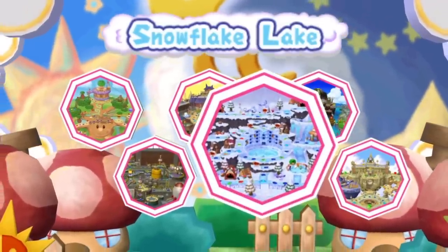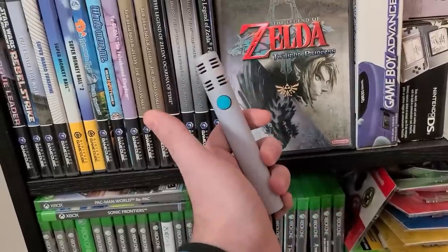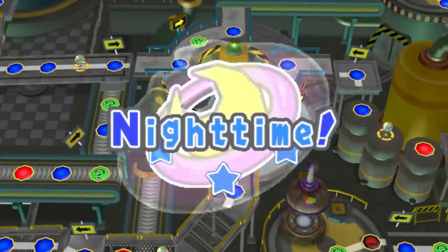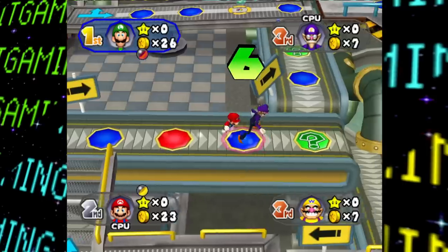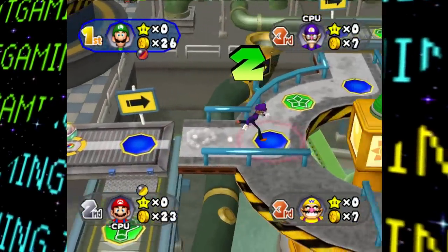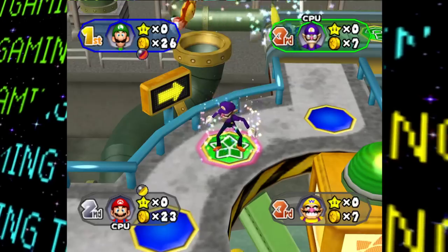This game featured a swath of new boards, minigames, including some utilizing a new microphone peripheral, as well as a day-night mechanic that was new to the series. Mario Party 6 has a whole bunch of unused graphics, regional changes, as well as even some unused minigame leftovers.